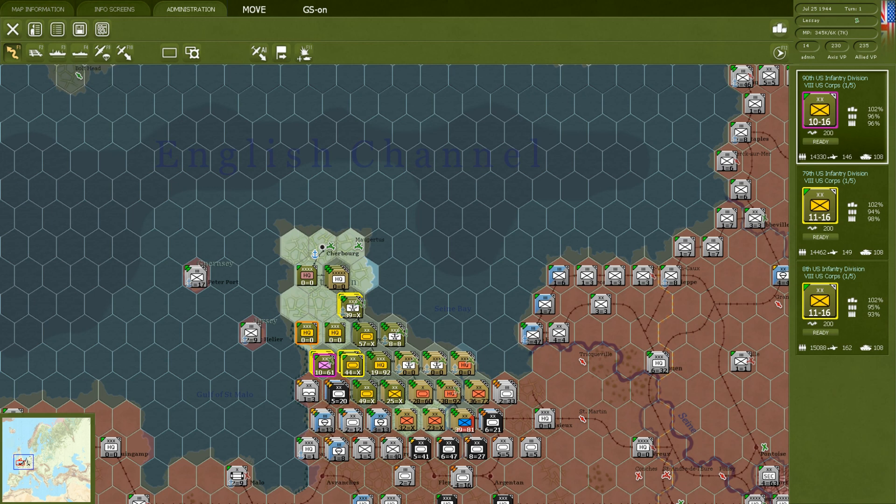Hello everyone and welcome back to Strategy Gaming Dojo, where we find, learn, and play one more turn of the great strategy games. Today we're going to continue with our tutorial for Gary Grigsby's War in the West. This is part six, and we've been moving through how combat works — looking at units, unit cards, and unit counters on the map. Today we're going to talk about something related but a little different: support units.